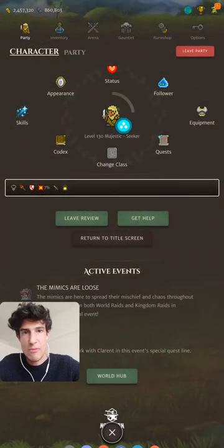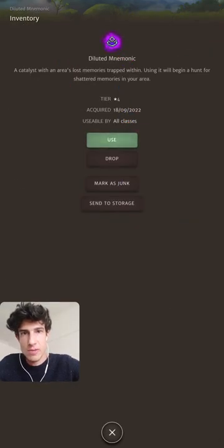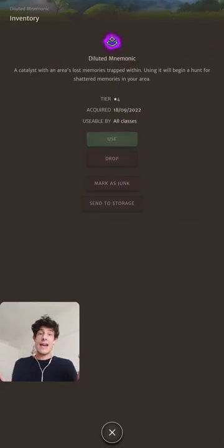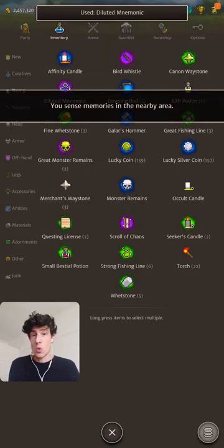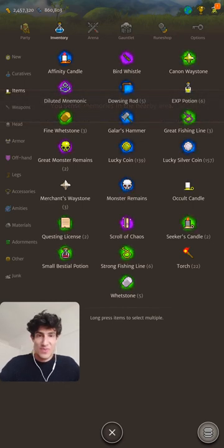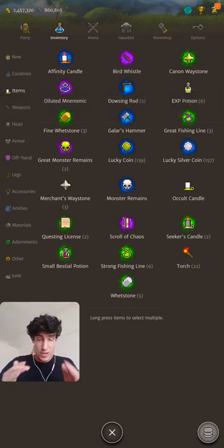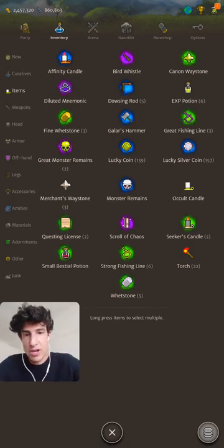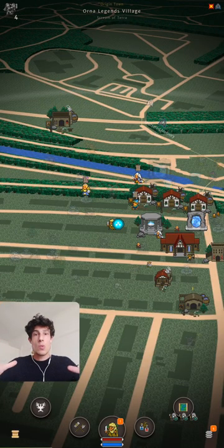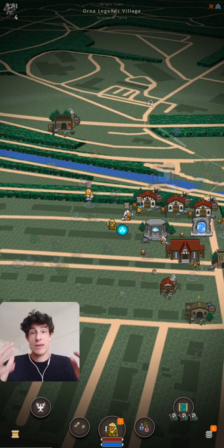To start a memory hunt, go into your inventory, find the diluted mnemonic under Items, and use it. A hunt can last 12 hours, so if you're busy for a couple of hours you can come back to it. Be aware that the memory hunt only takes place within an area local to where you used the mnemonic.